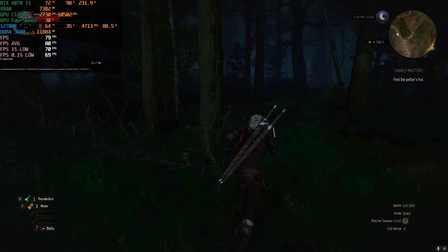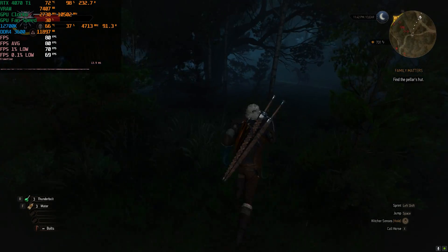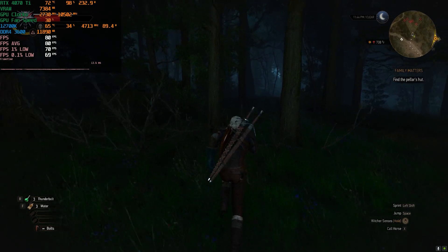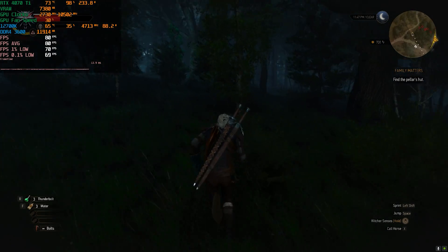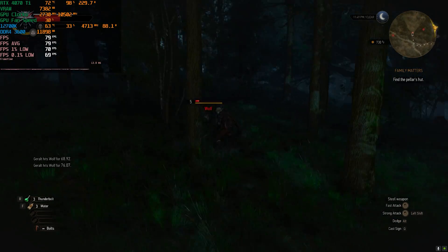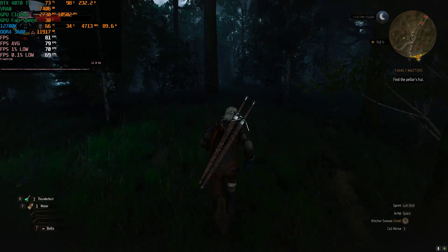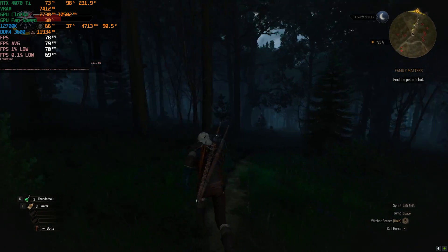I'll do one more test with DLSS super resolution disabled — there's a difference: DLSS 2 is called DLSS Super Resolution, and DLSS 3 is called frame generation, and you can toggle them independently in most games. So I'll test at 1440p native with just frame generation enabled. The frame time graph is actually pretty smooth with not a lot of stuttering, and our 0.1 percent lows are sitting at 69 frames per second.